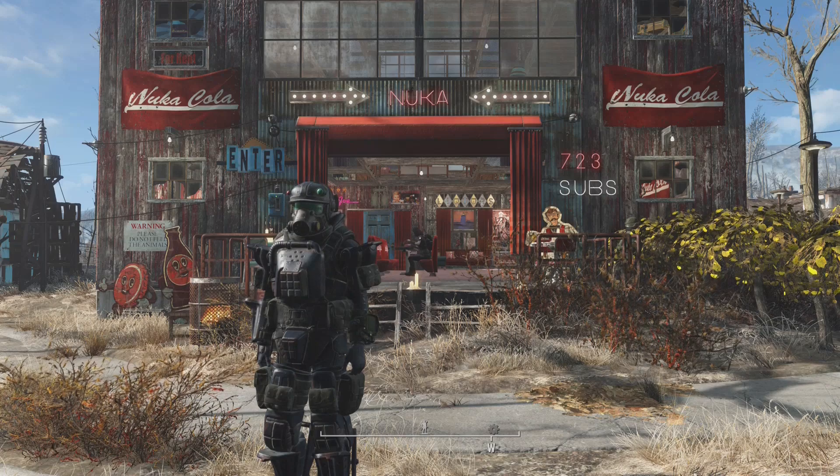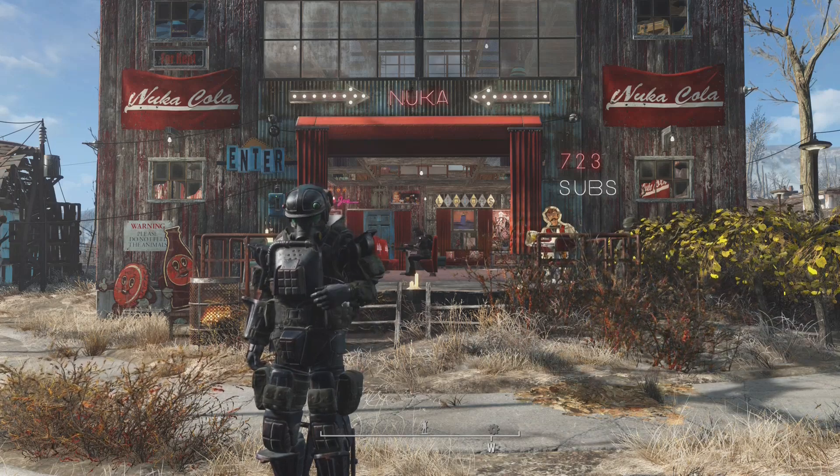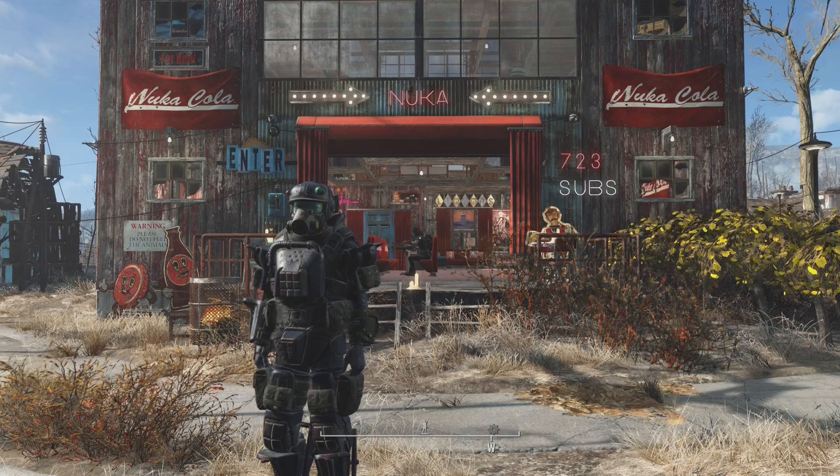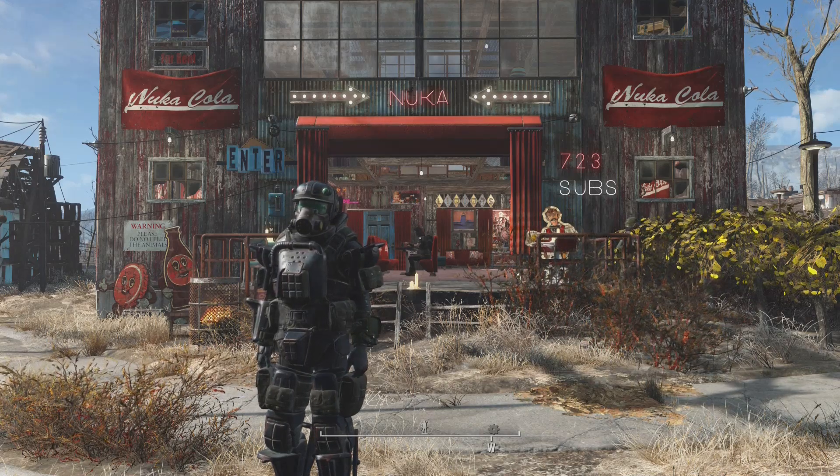So that's how I make caps in Fallout 4. I usually take those caps and buy shipments for materials so I can build a lot, and I usually buy a whole bunch of ammo and anything else I may need.